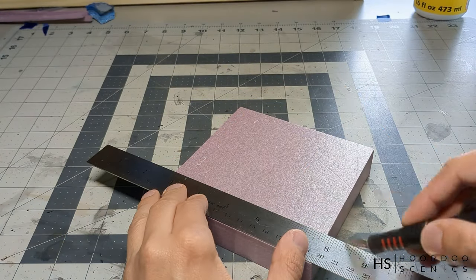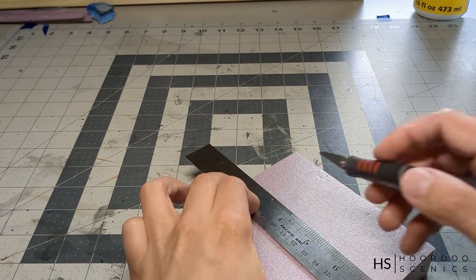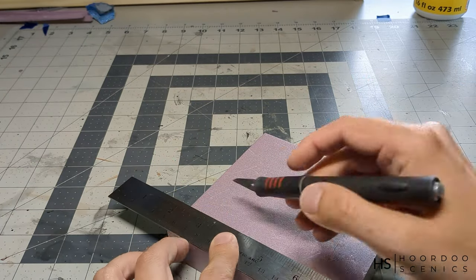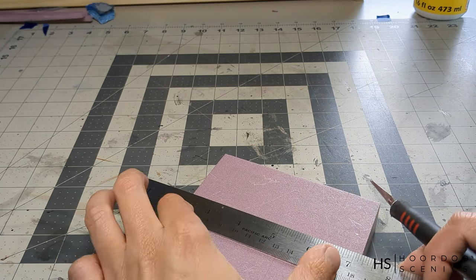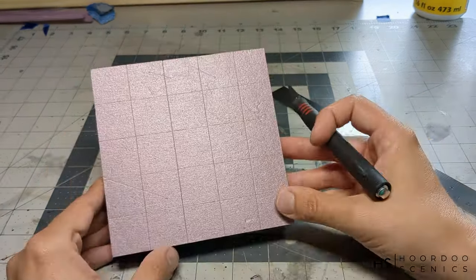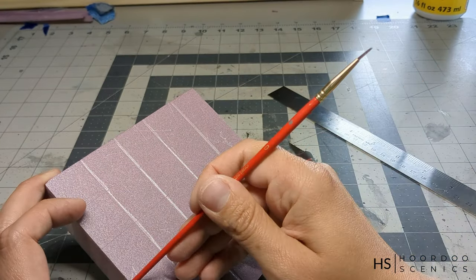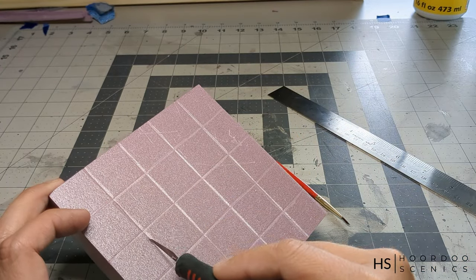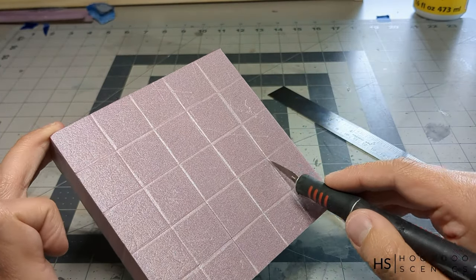The first thing we'll do is the tiles. I'm doing four lines, one inch apart. I'm kind of cheating here because I know my ruler is actually one inch, so it makes it really easy to do these lines. What we're looking for is four horizontal lines and another four perpendicular to them to represent the tiles. As long as you can get them kind of at one inch it shouldn't matter. Don't worry if they're not equally spaced — just do your best. Then, using the back of a paintbrush, I'm highlighting the edges of those tiles and making sure the spaces in between are visible.